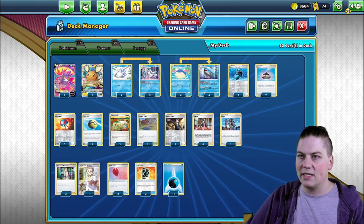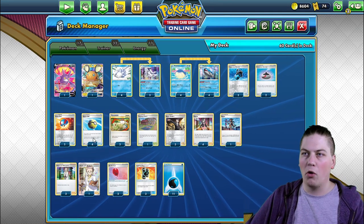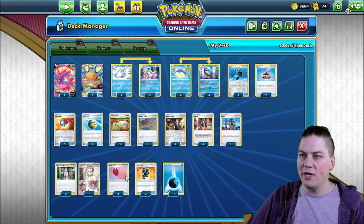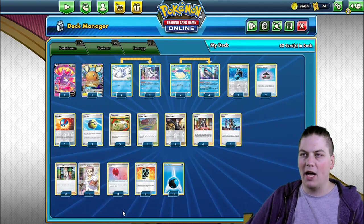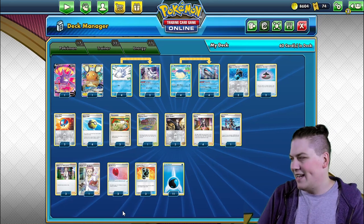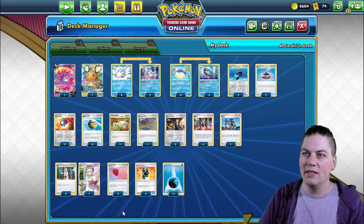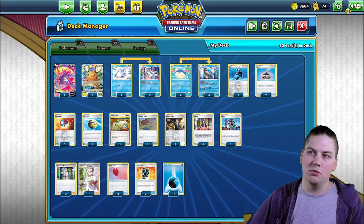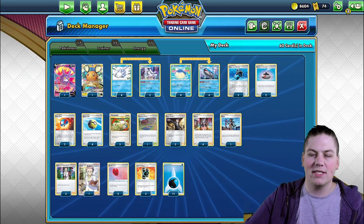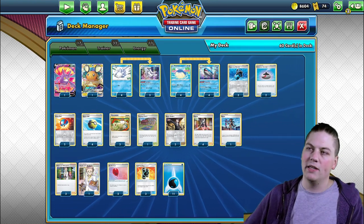We have a couple of Evo Incense, a couple of Great Ball, and 4 Quick Ball — pretty much standard in the format right now. We have 3 Switch and 2 Air Balloon as our switching options. Frostmoth is kind of awkward because you need Pokemon on the bench, so it's really ideal with these kinds of decks to have a lot of switches and Air Balloons to move around our Wailords.